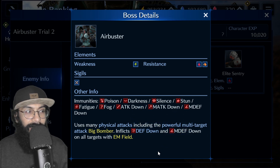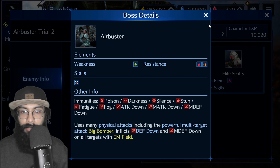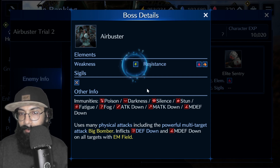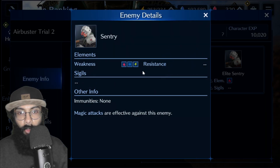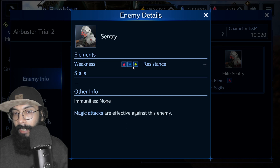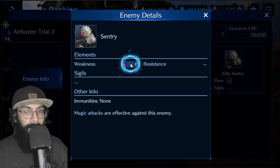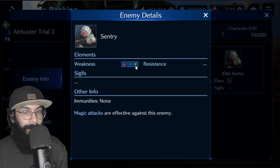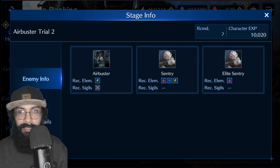Physical attack works well here, so Cloud is the ideal character. Otherwise, use any character with lightning damage. Ice damage dealers also work since the mobs have weakness against ice, but the boss has fire resistance so avoid fire. Lightning is best, but ice, water, earth, or other elements are also fine.